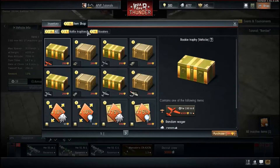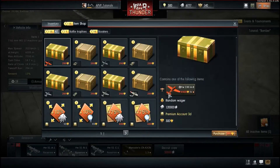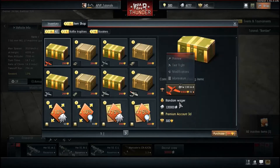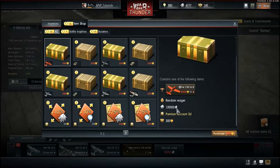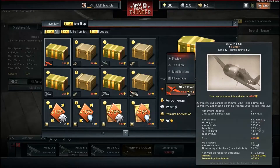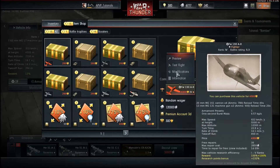In the item shop, you spend Golden Eagles for a chance at prizes — for example, the premium American Fw 190 A pack, which includes 120,000 Silver Lions, a 3-day premium account, or 2 Golden Eagles. Chances are you might not always get the best prize, so keep that in mind.